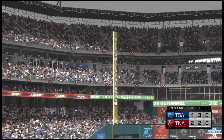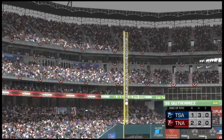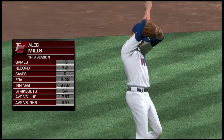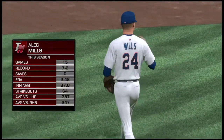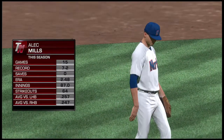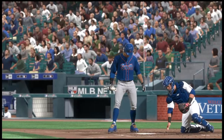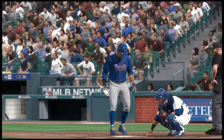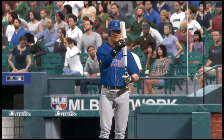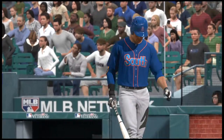Both teams battling the elements thus far but we've got a tight game through five. Don't touch that remote — more on MLB Network right after this. Number twenty-four gets the call from the bullpen to pitch in relief. So the batting order turns over — set to go, Gilberto Guillen, back to the top of the order. They haven't looked too dangerous yet. None of them have any hits, but so far the pitching staff has done a great job of holding them down.